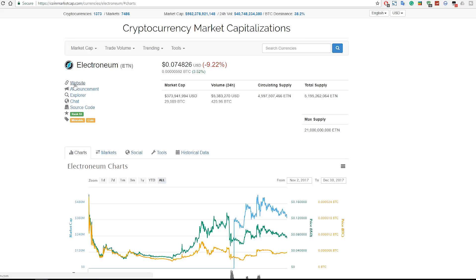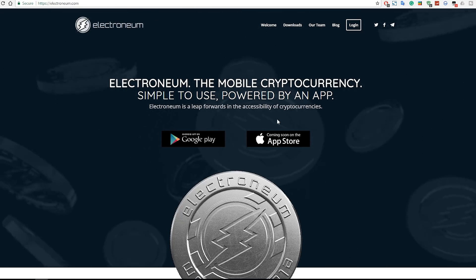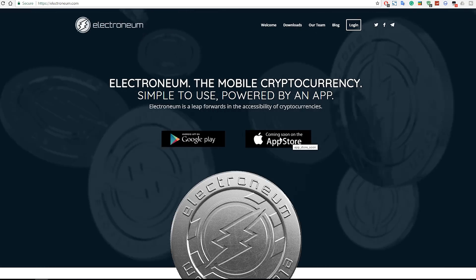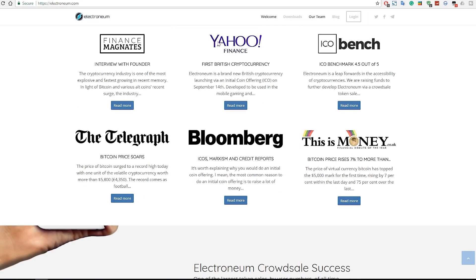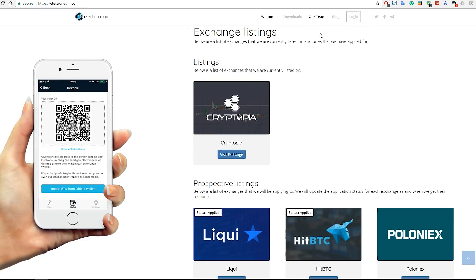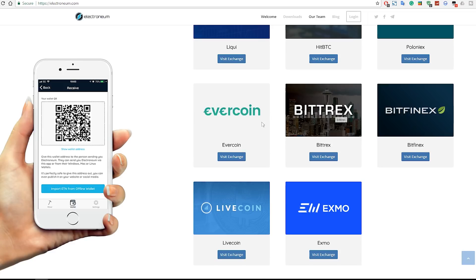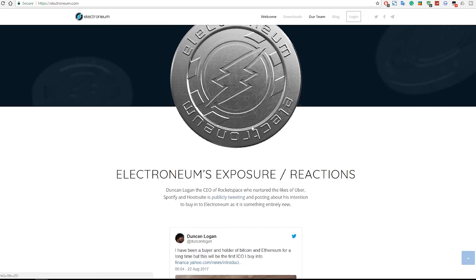On CoinMarketCap you can click through and check out some of the markets selling Electroneum. If you go to electroneum.com you'll be greeted with coins falling and options to download the wallet on Android — Apple is coming soon. Scrolling down you'll find news coverage from Yahoo Finance, Bloomberg, The Telegraph, and others. Exchanges currently listed include Cryptopia, with prospective listings on Poloniex, Bitfinex, and Bittrex.